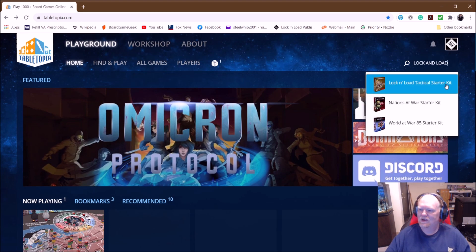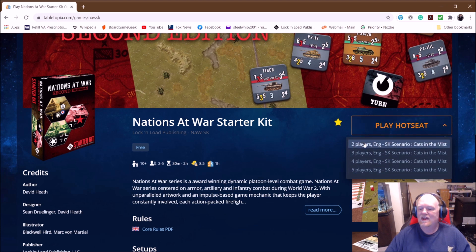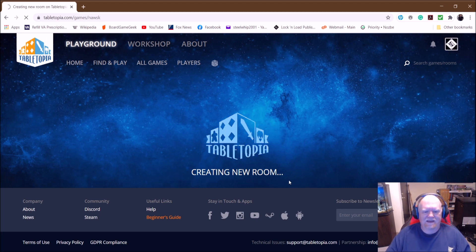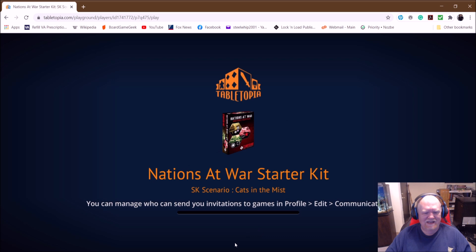So let's take a look — we have the Nations at War Starter Kit. Play Hot Seat, play online — let's try Hot Seat this time. It'll let you choose which scenario. We've expanded it for upwards of four or five players — not that you need that many, but if there are different formations you have the option. Just like in Tabletop Simulator, you can set a multiplayer room up to six. So let's go two players, English Starter Kit. Takes a few seconds to load up because it's loading from the website — and it is through a web browser, I think that's the coolest part about Tabletopia.